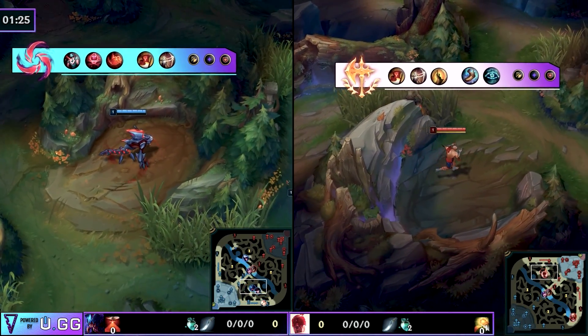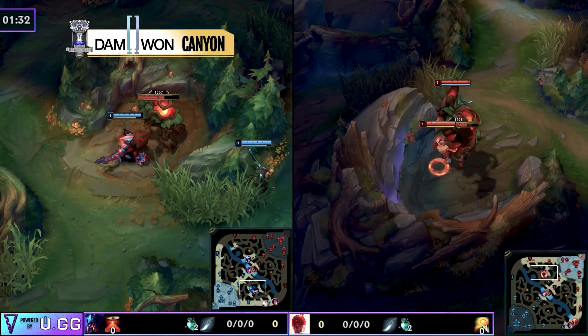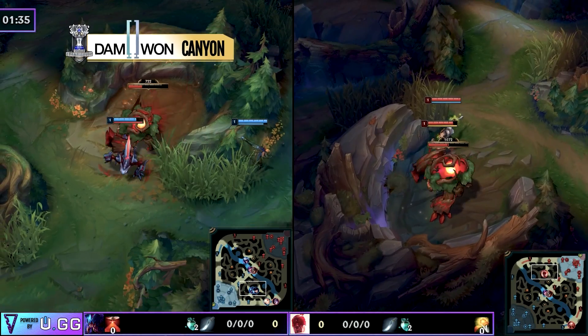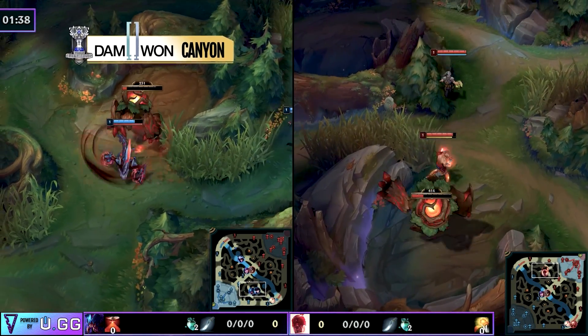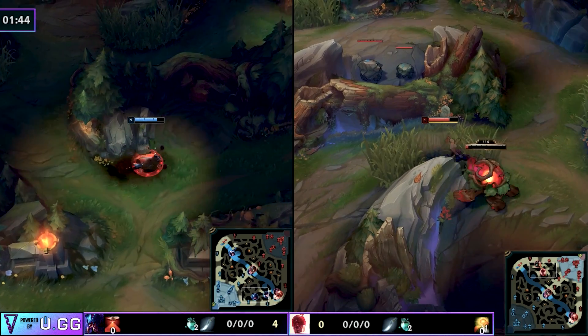We can use these principles and apply them to a scaling champion like Taliyah and show you how you can still win the game by 15 to 20 minutes, averaging a kill a minute and using that scaling to your advantage — essentially beating the enemy team with shock and awe to the point they have no idea what happened.